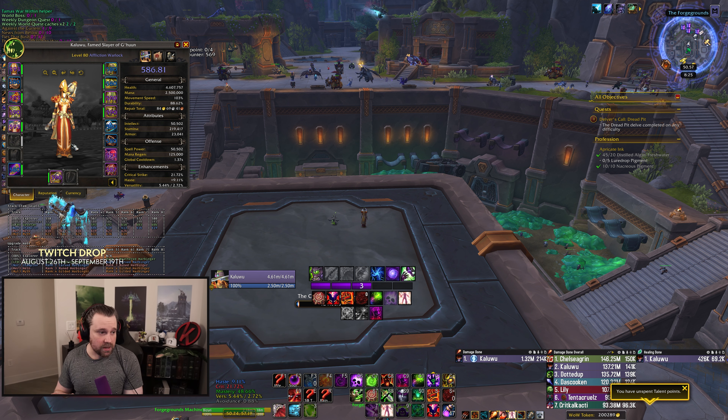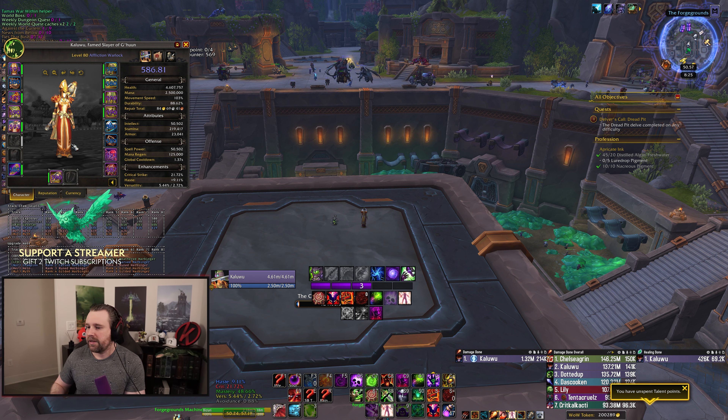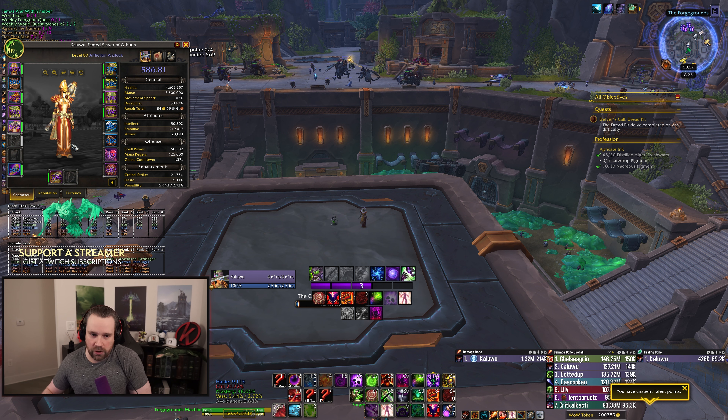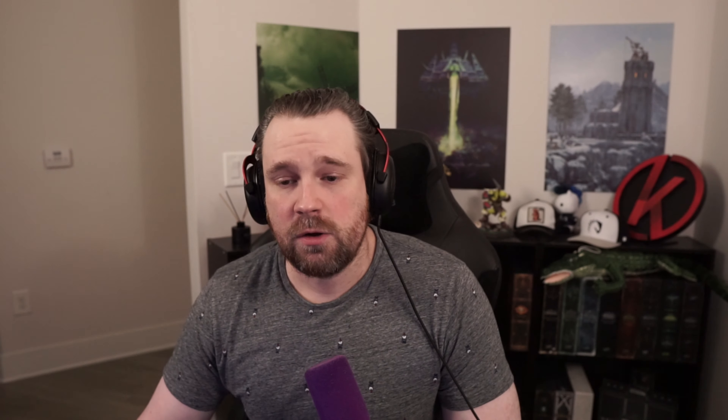Keep in mind that race-to-world-first guilds' crafting choices aren't always what you want to follow, because they're accounting for the race lasting a week and a half versus your guild maybe lasting a month and a half or more. The general template for embellishments applies equally to affliction, demo, and destro — Ascendance and Nerubian embellishment across the board.